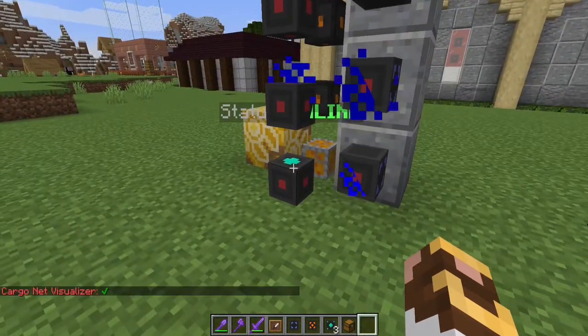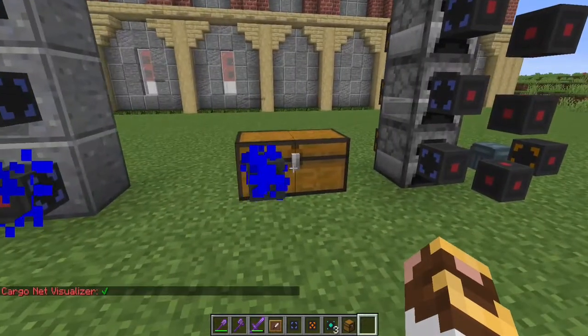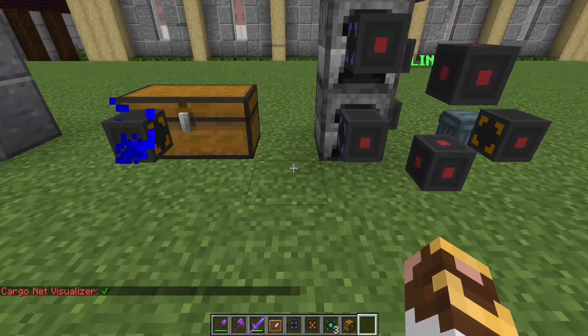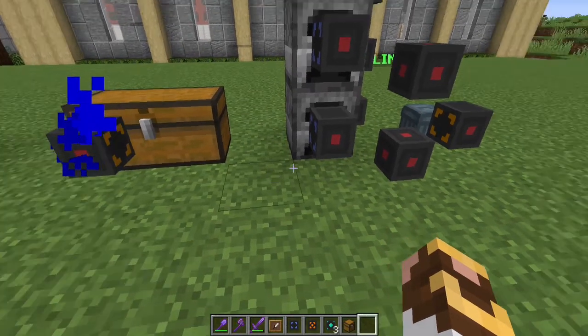Let's turn on what this network can reach. You can see it connects to all those nodes, but the power stops here — the cargo manager cannot pass data past this block and won't reach that node on the other side.